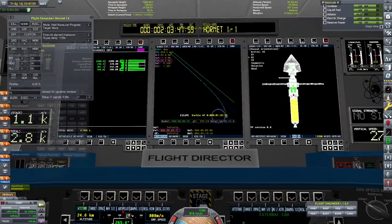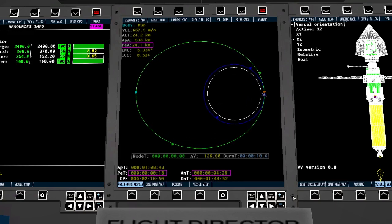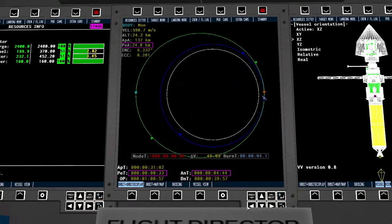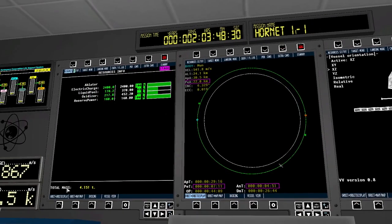Here we are, arriving at the periapsis. We used actually surprisingly little delta-v to capture. So that was good — we still have quite a bit remaining in our fuel tank.